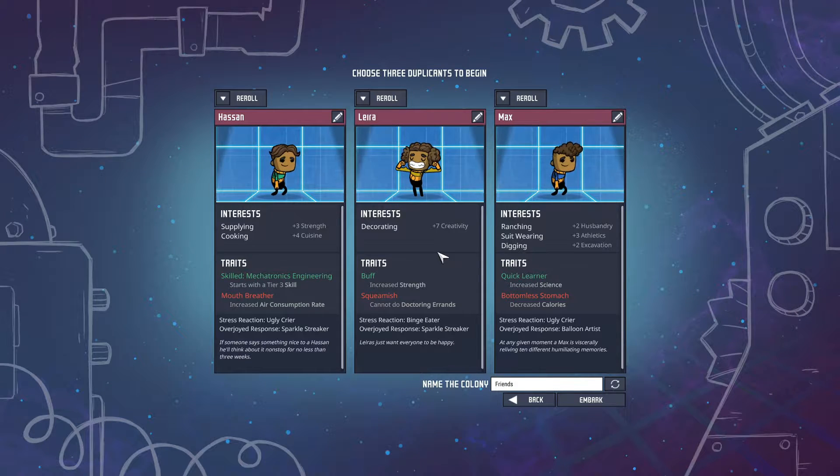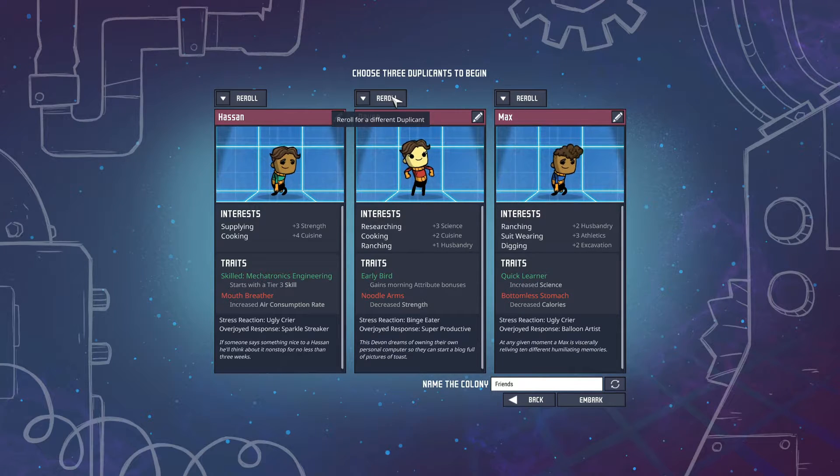They all look fine. This one has a bottomless stomach — so yeah, good traits and bad traits. I'm going to re-roll this one because I probably need more. This one kept researching — researching plus science, plus cuisine, wrenching. I think we got a good start. You can re-roll as much as you want, but I'd like to keep it a bit random to see what happens.